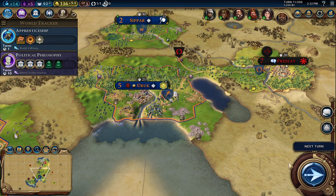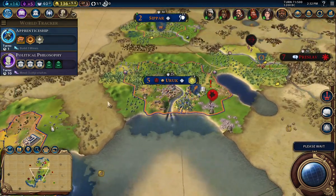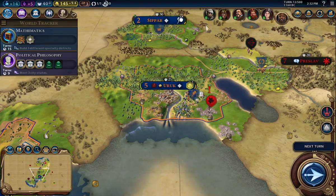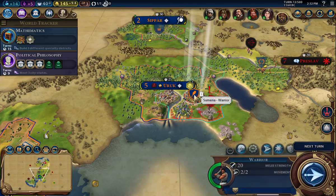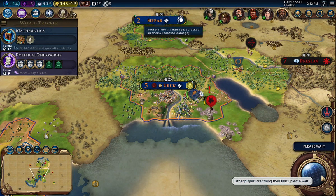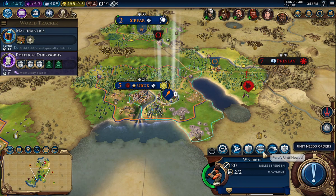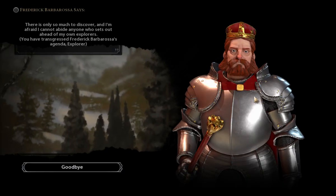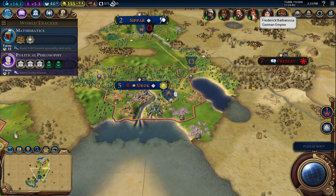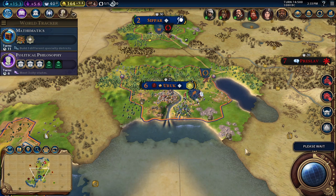The warrior — I kind of want him to just stay put. I'm in the medieval era. Industrial zones — that's going to start helping. I want that barbarian scout gone — I don't want that happening again. Ran him off, that's nice. Fortify the warrior again. I'm getting denounced, but he still has a smiley face up here. Nothing else I can do right now, so next turn. Got a trade route going.